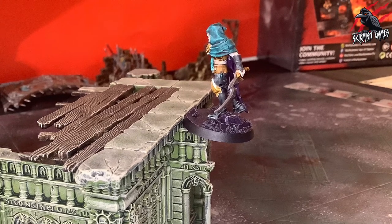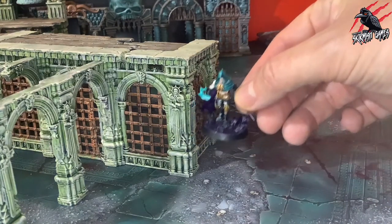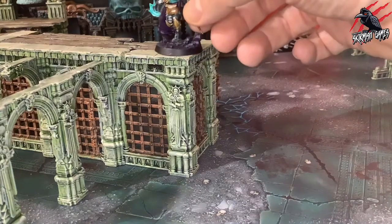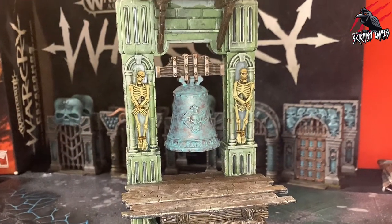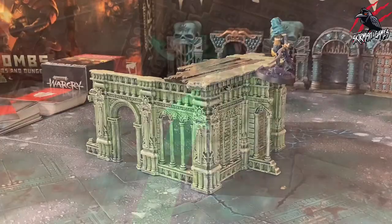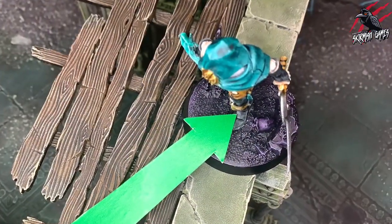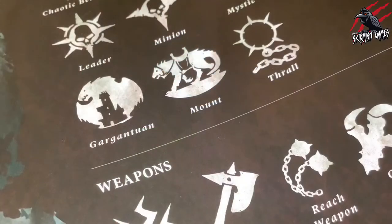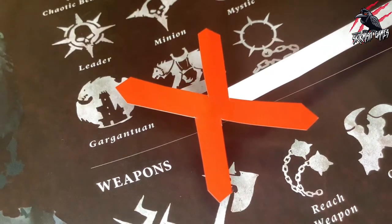Now we've covered falling and impact damage, let's move on to climbing. If a fighter is touching a part of a terrain feature defined as an obstacle, then that fighter can begin to climb. We cover obstacles and all the terrain definitions in the terrain part of this How To Play Warcry series. A fighter can move vertically up or down that terrain feature and also horizontally once at the top. Once a fighter begins to climb, they are said to be climbing until the centre of their base is on the battlefield floor or a platform. Any fighter with the mount rune mark cannot climb.